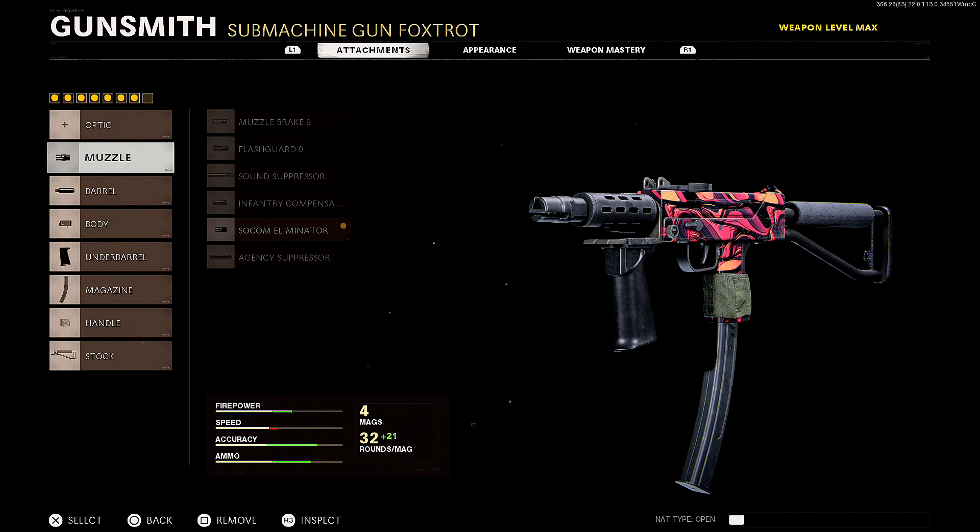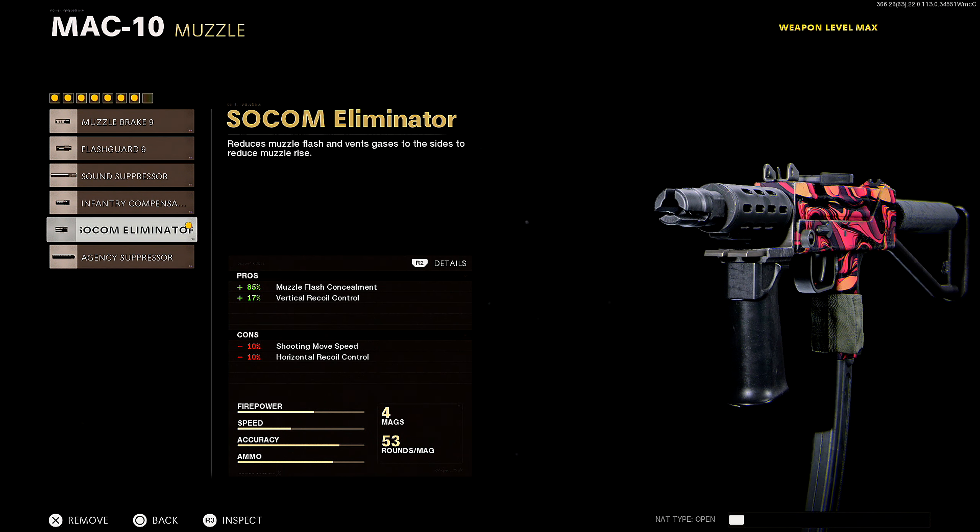First up for the muzzle, I'm rocking the SOCOM Eliminator for 85% muzzle flash concealment and 17% vertical recoil control. This thing has quite a bit of recoil, and occasionally you're going to get into gunfights at longer distances, so you want to be able to hit shots at an efficient rate. That's why I prefer the SOCOM Eliminator over the Agency Suppressor — though if we're talking Warzone, that's a completely different story.